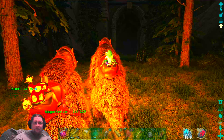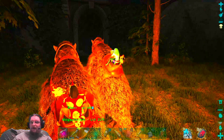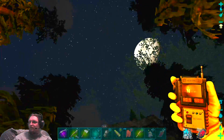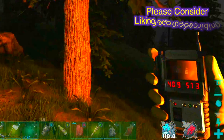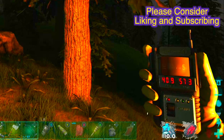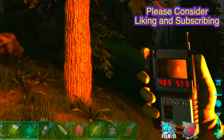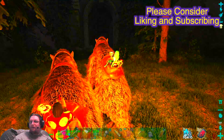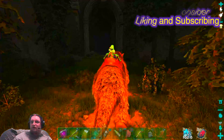Where to find the portal cave? The coordinates are 40 by 57 — actually 41 by 57 — which will put you right in front of the cave location. I'm going to show you the cave now.